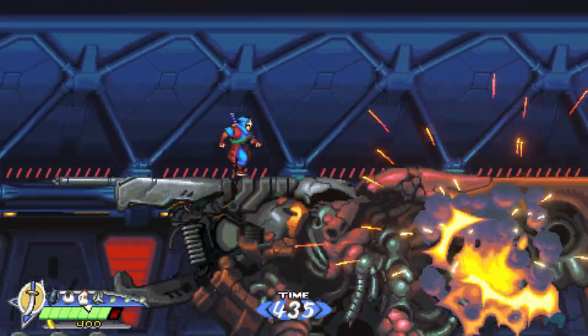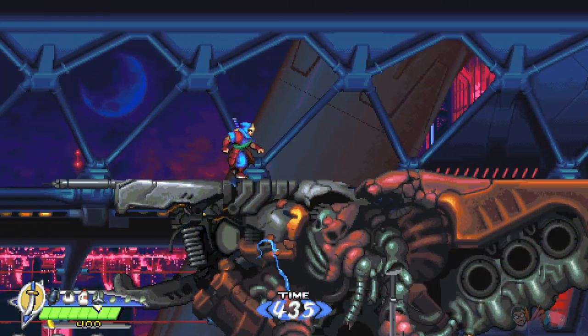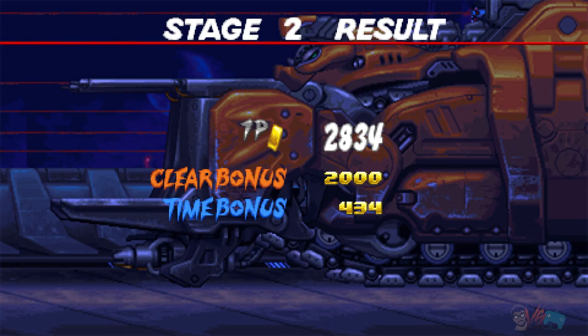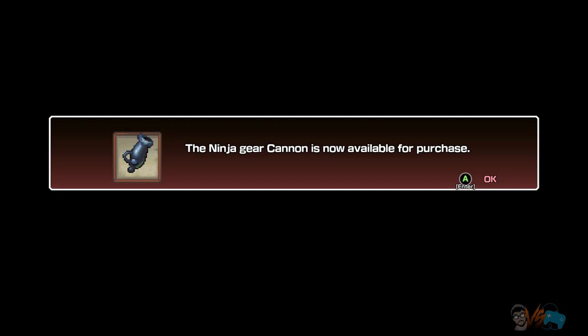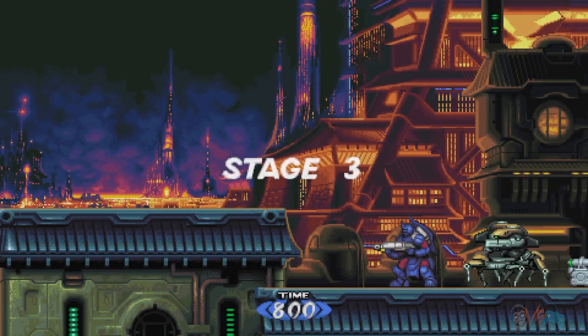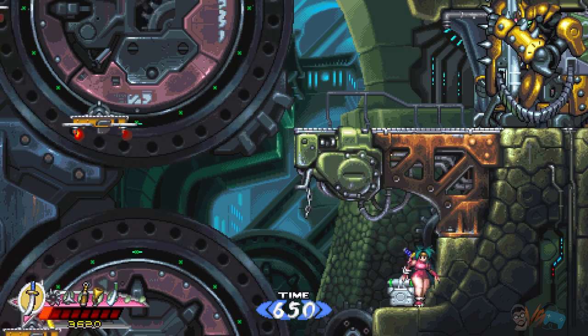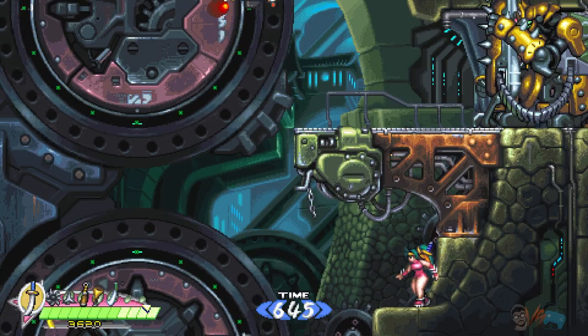Yeah, we're pros at the game. Music is good. Stage two. New record. Ninja cannon — I can buy balls, I can buy milk. I think it's just called milk. There's that item we never got, so let's play a little safe. Grab it. What is this? Oh, max HP.